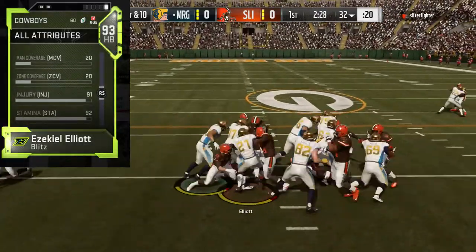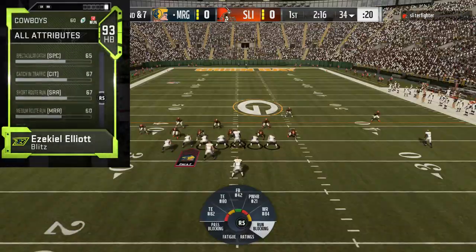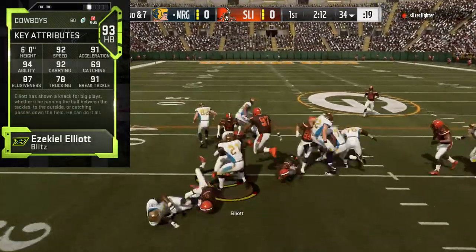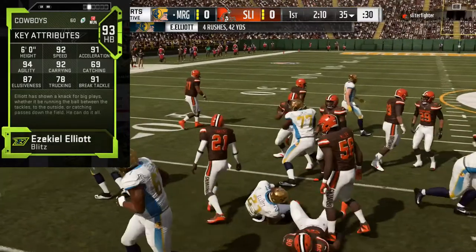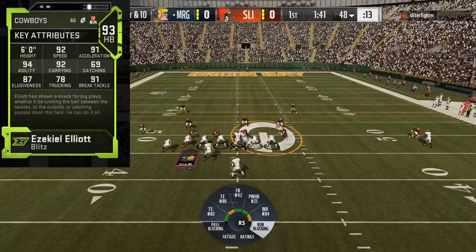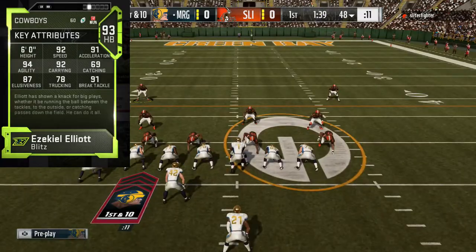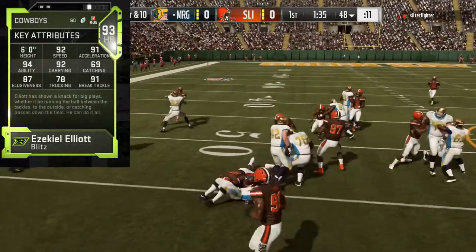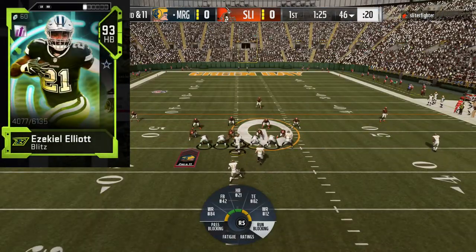His block is actually pretty good for a running back — he is a good blocking running back. But the problem with this card is that he goes for 250,000 coins, and I believe there are better options out there. So I'm going to show you guys some alternatives to this Blitz version of Zeke.